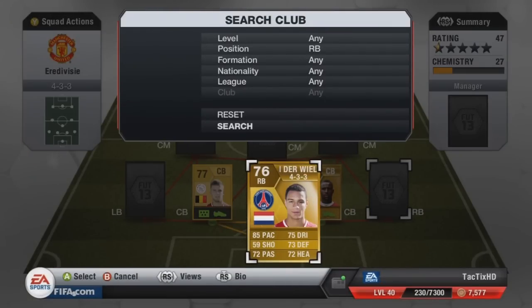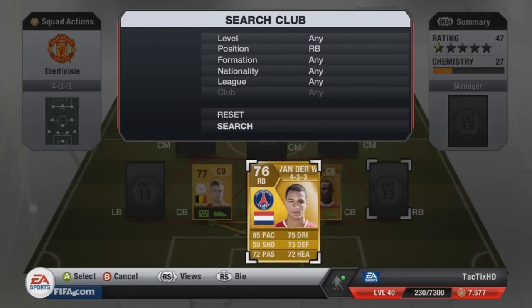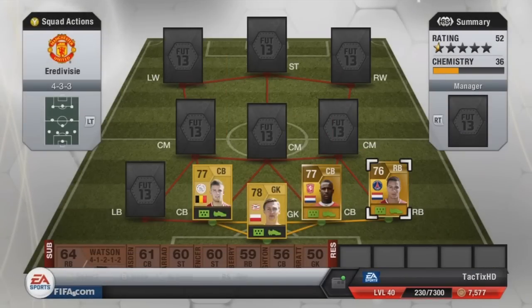At right back I actually have Van der Wiel. You guys might notice he's playing for PSG here — that's simply because his Ajax card is so rare you can't even find it. I search every single day and I can't find it, so I'm using his PSG card, but he does have an Ajax one and it's the exact same stats: 76 overall, 85 pace, 73 defending, 72 heading, cost me 950 coins. Because he's next to two Dutch players, it actually works out fine.